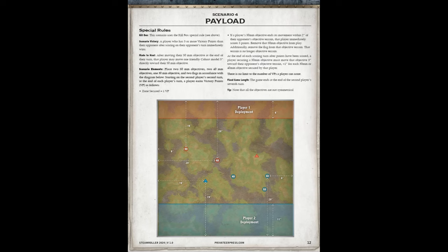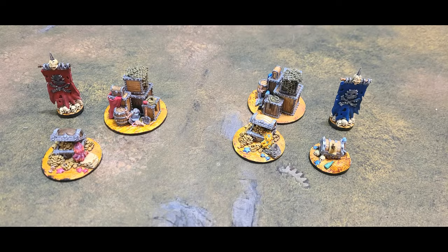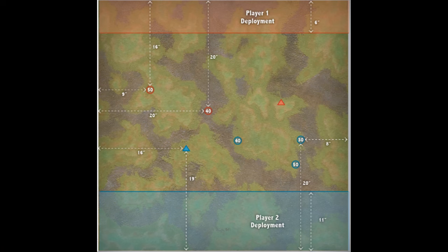Scenario 4 is Payload. Payload introduces two 50mm, two 40mm, two flags, and one 30mm objective. The 30mm objective will be set up on the second player's side only.